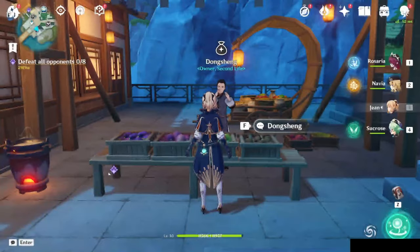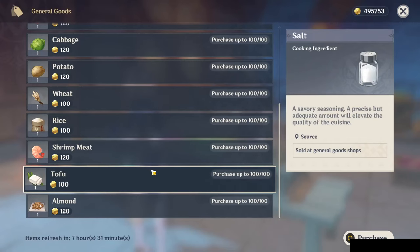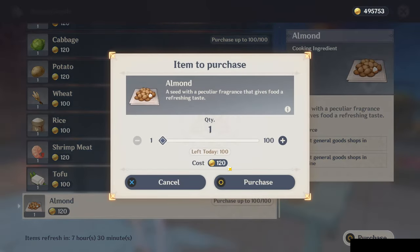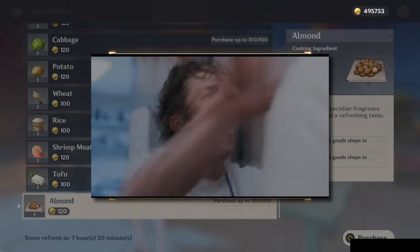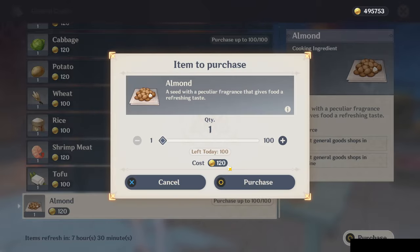Number 17 is buy all your available food items whenever possible. If you buy all the ingredients, you can use them later when you're about to fight a boss. They also regenerate over time, so you can buy them all, cook everything you need for upcoming bosses, and then come back maybe a week later in real time and they'll all be replenished. Keep the cycle going: make food, fight bosses, buy ingredients again, make food, fight bosses.